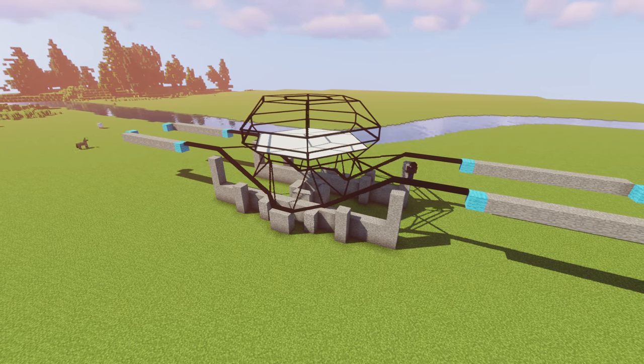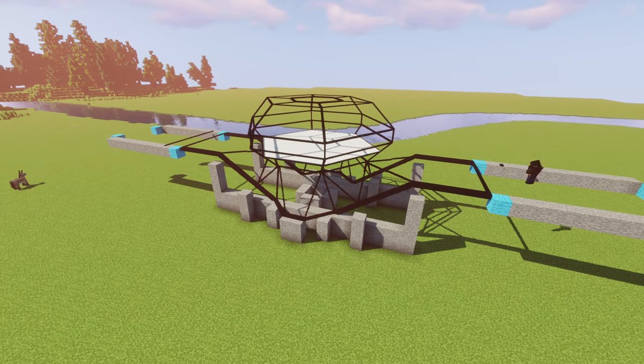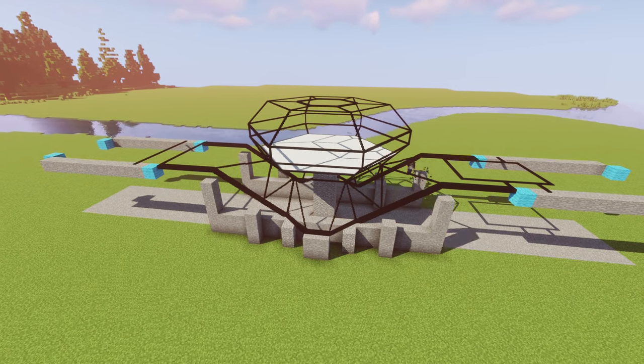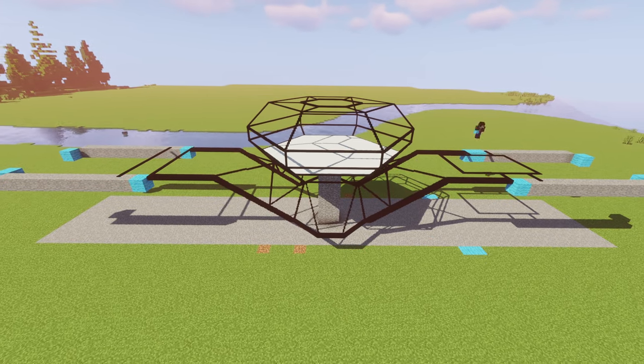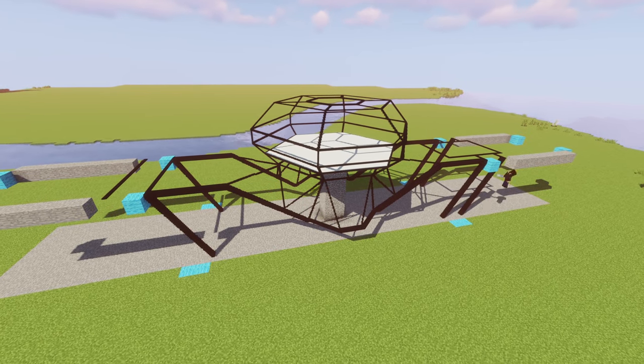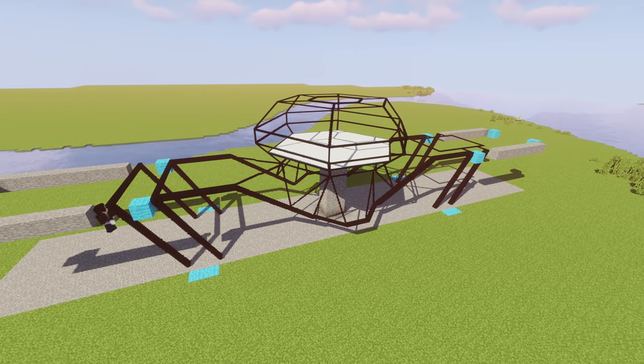Just finishing off the rest of the main supports, and as you can see I'm adapting the template as we go, using that light blue wall for our measurements whilst changing up the stone blocks to act as a simple guide for the floor, just so we get a good sense of where everything is going to be.